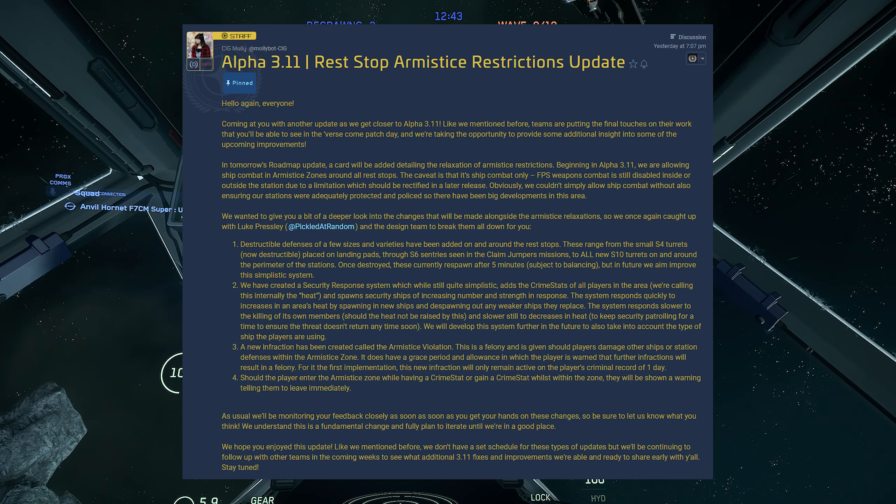So, countermeasures: we decided to step away from the existing countermeasure management to allow more interesting gameplay choices. The most significant difference compared to Alpha 3.10 is that the player does not select a specific countermeasure for a specific seeker type anymore. Instead, the player decides how the missile should be countered. This is done by either launching a decoy or deploying a noise field — these are just working titles as they're still determining the lore behind the tech.